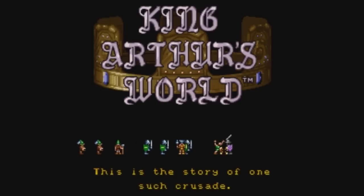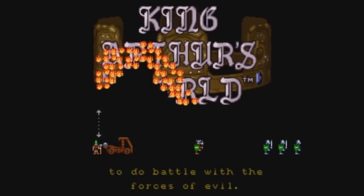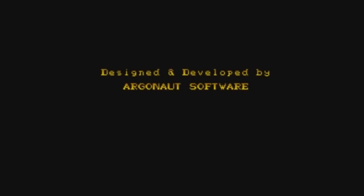The best comparison I can make is it's a little bit like Lemmings, only instead of Lemmings that can't do anything, you have units that can fight back. This is kind of an amusing introduction screen. Basically, you are King Arthur and you have to go through these different levels. You have knights, archers, and engineers. It's pretty interesting. Let's go ahead and get this started.